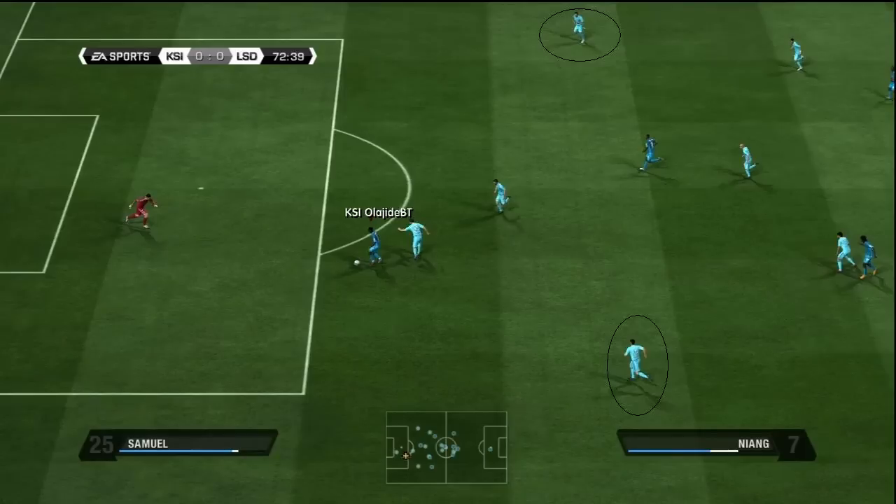As you can see here, the two defenders I have circled are way out of position. That's problem number one. The player I have marked in the red box seems to be the player my opponent is controlling, so we should ignore his movements. Problem number two: the next player I have marked is also out of position and is ball watching, when in fact he should be marking a rather fast attacker charging behind him.